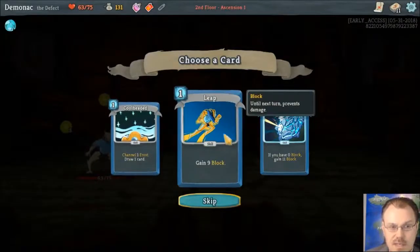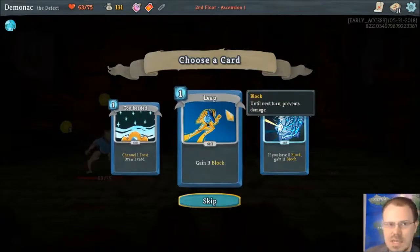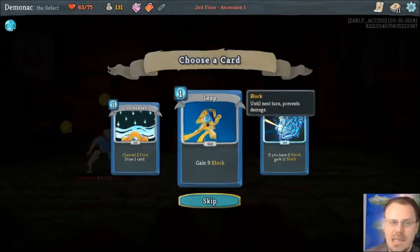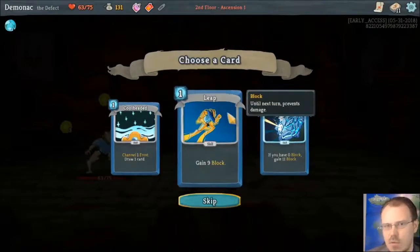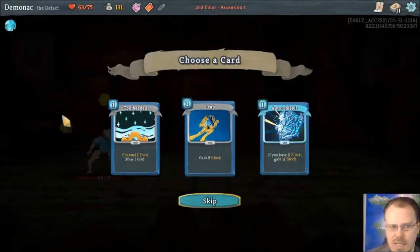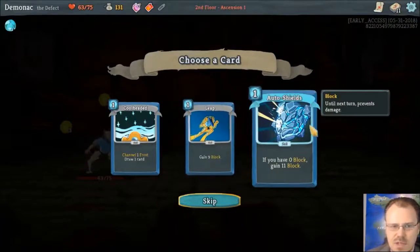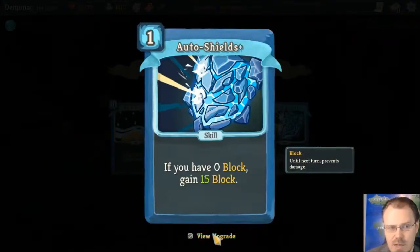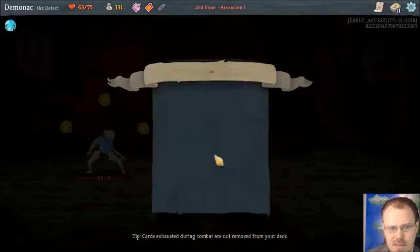Leap is just flat out nine block, which is actually pretty good. These guys are good for building defensive decks — it's like building a poison deck except you start out with some of the stuff for it, and you don't need an artifact to help move it between targets, it'll just target what's left. Going defensive is pretty good. There's also Auto-shields: if you have zero block currently, this will give you eleven block. But I think I'm just going to take Leap.